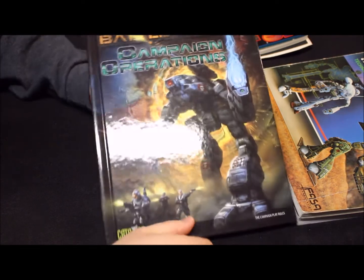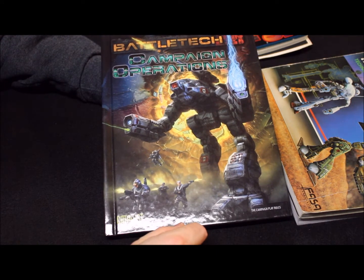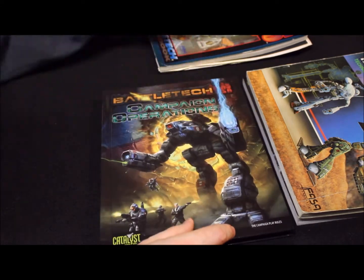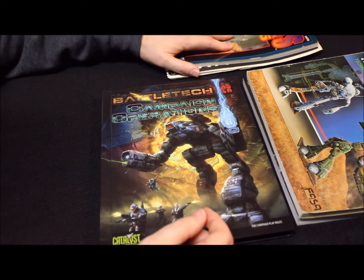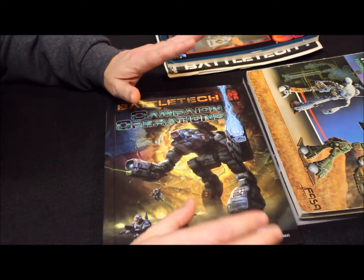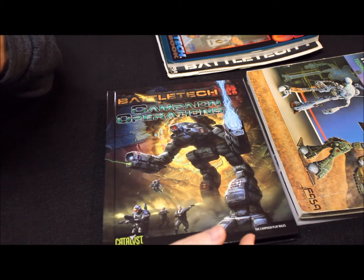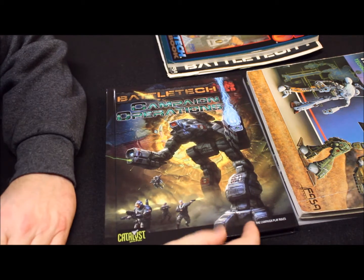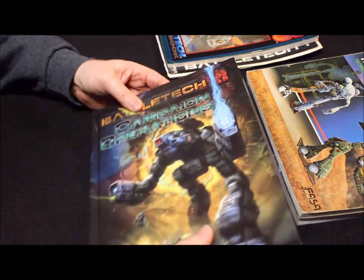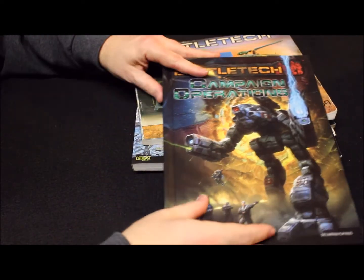Here's one of the latest books from Catalyst Games — the Campaign Operations book. It's pretty handy and covers a lot of what's in the older books but in more detail, as if they looked at those books and expanded upon them. Some parts of it are more geared toward role playing, which in some ways is what you're doing when running a campaign. If you've never role played, some of it might feel unfamiliar, but it's not a problem.